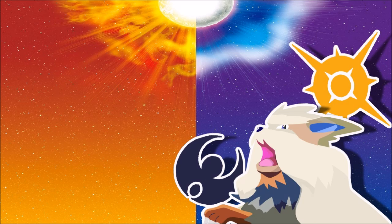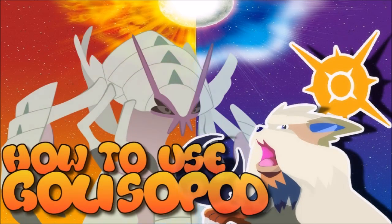Golisopod's advantage and disadvantage is really its ability, Emergency Exit. Emergency Exit forces you out after 50% of HP is lost. It only works once per battle, which is a disadvantage since you can't set up with this Pokemon. That said, it has a very good offensive typing — Bug and Water — which is only shared by Surskit and, in this generation, Araquanid.